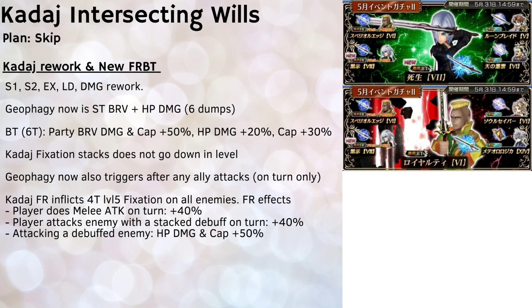I'll be going into a bit more detail on my thoughts and evaluation later in the video, but overall my plan is more likely to skip these two characters. I already have General Leo fully built, and as for KADACH, I never really had a lot of interest in him as a character. While the damage potential is good, I don't feel a big need for it in the current version of the game.